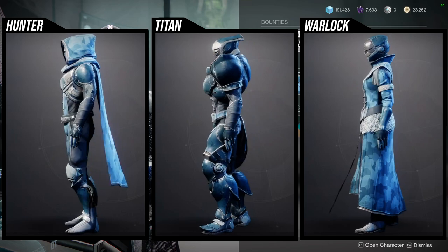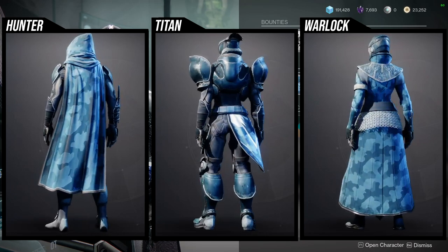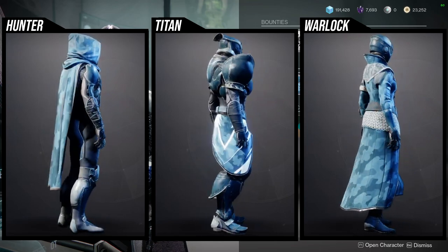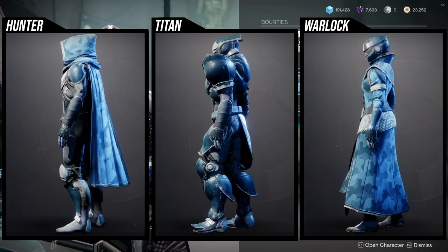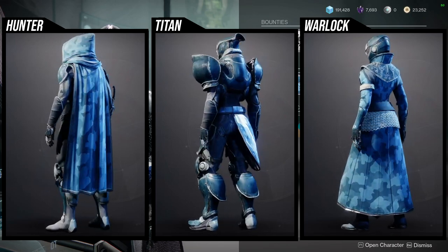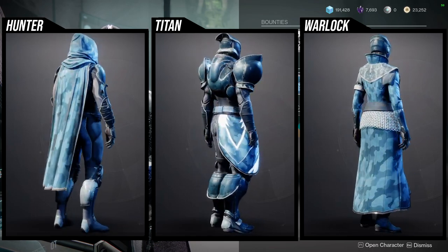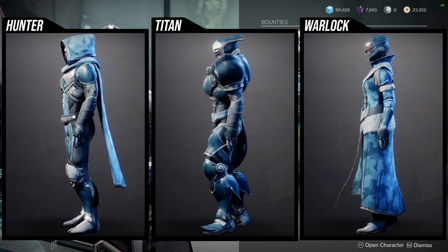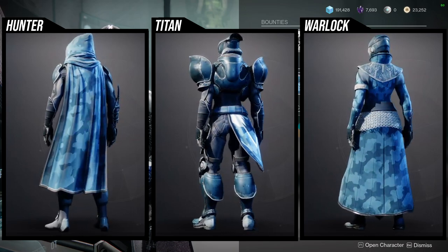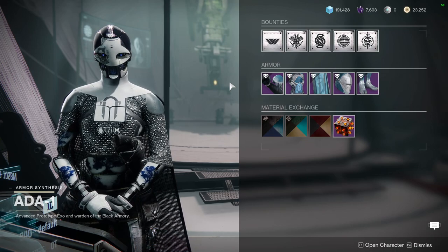For Warlocks, the chest piece is super super good, and the arms are really cool as well — the pointer finger, middle finger, and thumb have this really cool metal plating which looks great. The boots are kind of boring and the bond is kind of boring. But the helmet, chest piece, and arms are really really cool, so I definitely recommend picking up some of these pieces. I always say: if you have enough legendary shards, pick all of them up — it's better to have it and not need it than to need it and not have it.